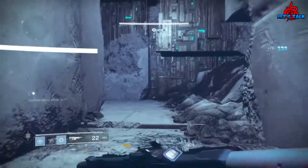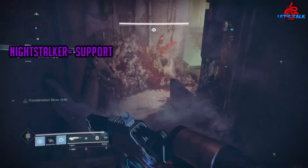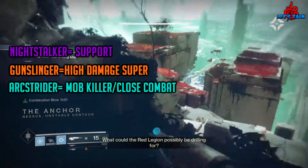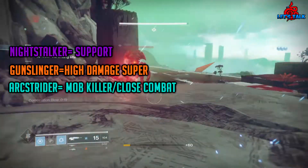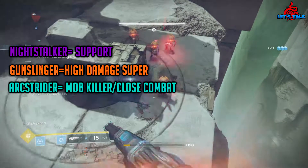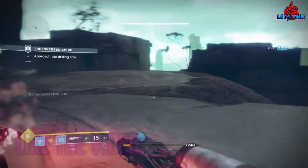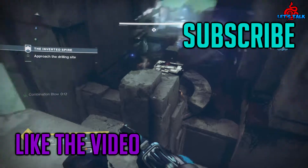We went through all the subclasses of the hunter, so here's a quick recap: Night Stalker is the support subclass with unlimited supers when paired with Orpheus Rigs. Gunslinger is your solo high-damage super. Arc Strider is your mob killer that can lock down regular strike bosses. Which subclass is best is a hard question — my suggestion is to choose one that fits your playstyle. Once you hit 305 light it becomes much easier to get multiple sets of armor tailored for each subclass to supplement your fire team. I hope this helps everyone understand the hunter — if it did, hit the like button below, subscribe to keep up to date, and I'll talk to you ladies and gents next time. Peace out.